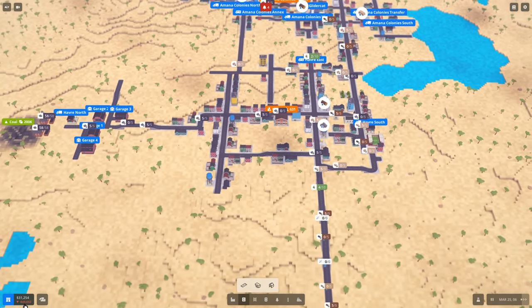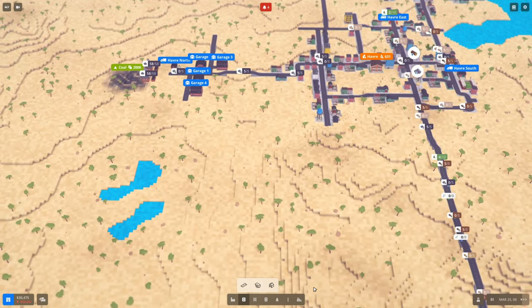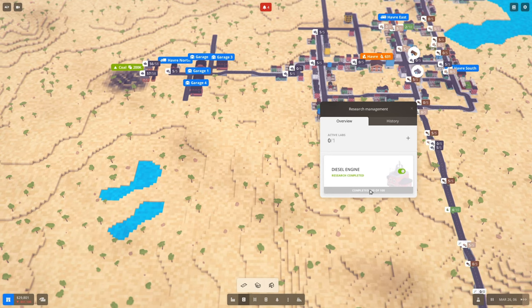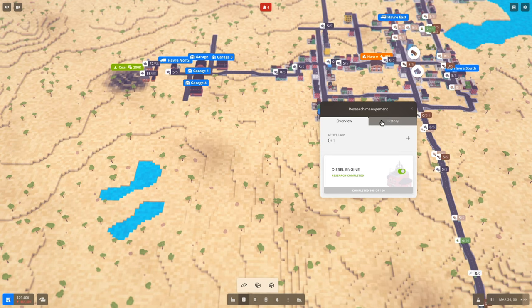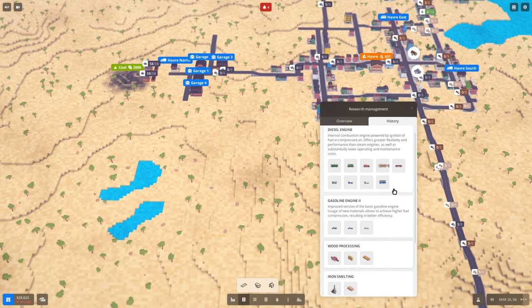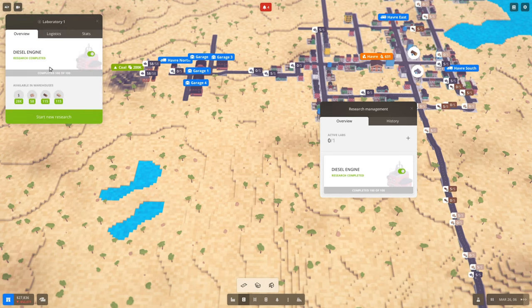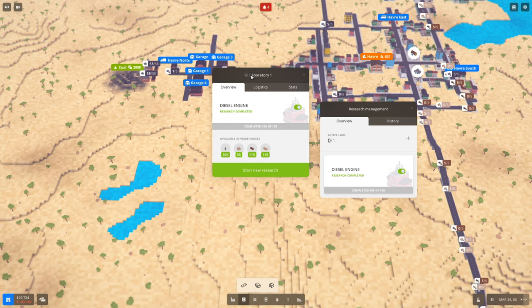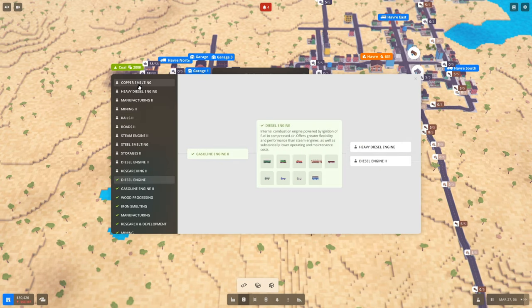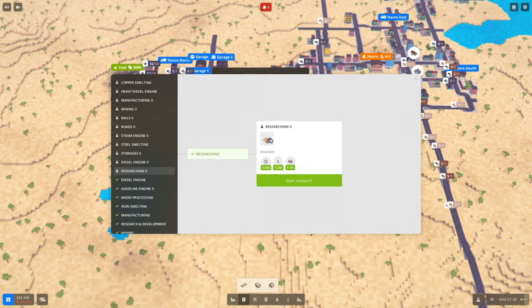We do need to pick research now. I spent a bunch of cash just buying those trucks and getting the wood beam production going, so it's going to be a little bit before we can get the stone. Let's see if there's research we can do in between while we're raising cash — ideally something that uses the iron or other products we've got, even wood beams would be fine. These are the different things we've researched — that's the history. Let's select new research and see what we've got.